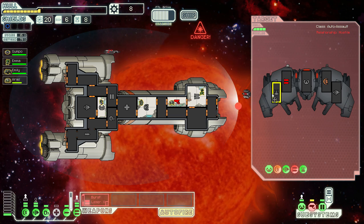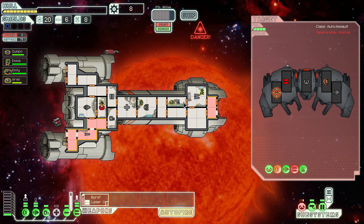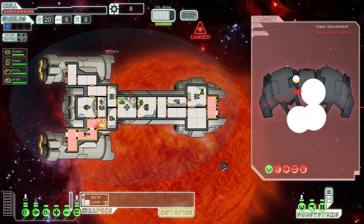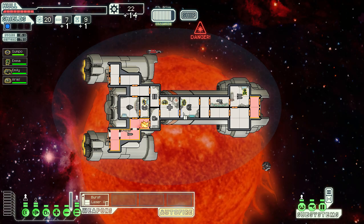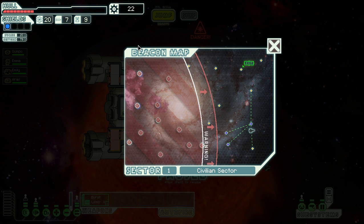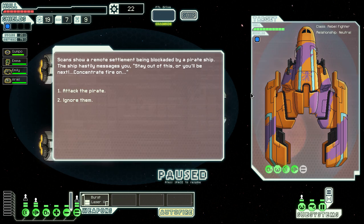The weapon system is offline — good, we hit the drones next. A solar flare is imminent. We turn off some systems, use the artillery to finish them off, then close the doors to restore oxygen. We can do a jump right away — get out before another solar flare. That was tense.